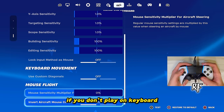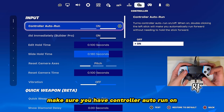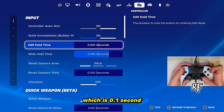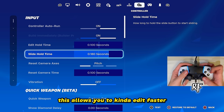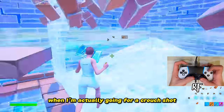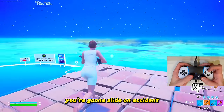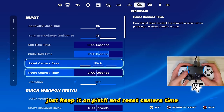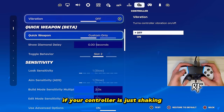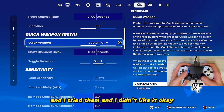If you play on controller, turn off all keyboard settings. For controller settings, make sure Controller Auto Run is on. Build Immediately have that on — it lets you build faster. Edit Hold Time make as low as possible, which is 0.1 seconds, to edit faster. Slide Hold Time I set to 180 so I don't slide by accident when going for a crouch shot. Reset Camera keep on Pitch, and set Reset Camera Time as low as possible. Turn off vibration — it can mess with your aim and edits. For Quick Weapon Settings, I don't use those because they give more input delay.